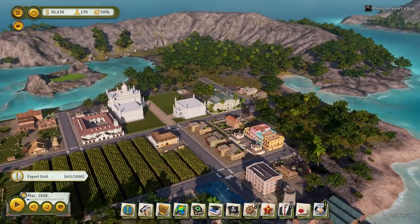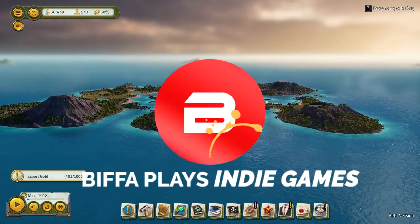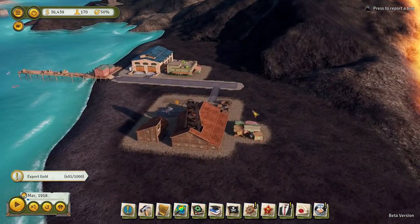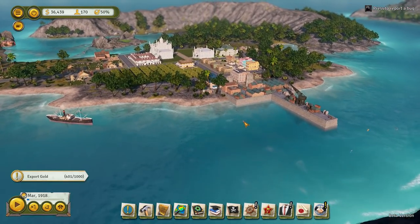Hello everybody and welcome back to Tropico 6 with me, Biffa. Here we have the massive volcano in the middle of our islands, which has already erupted over here. I'm hoping that isn't going to cause us any future problems. We shall have to see. We've got some things that we need to do.